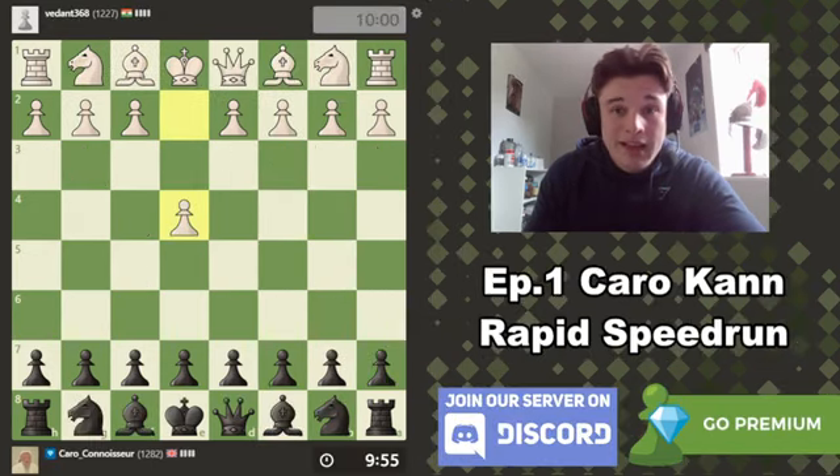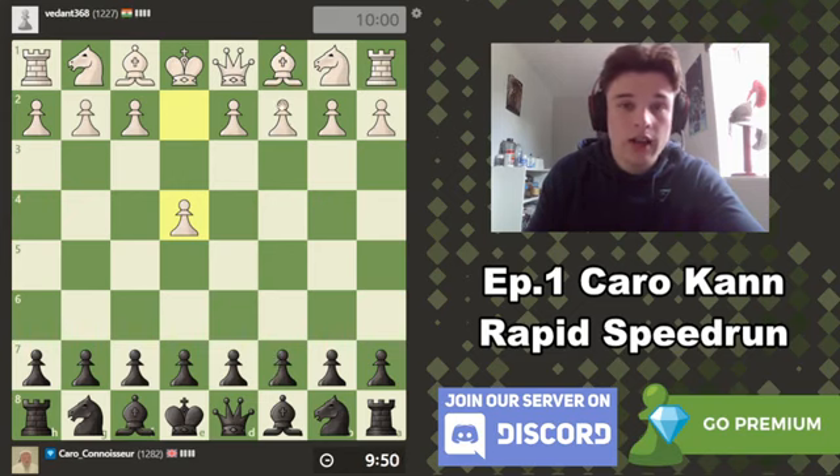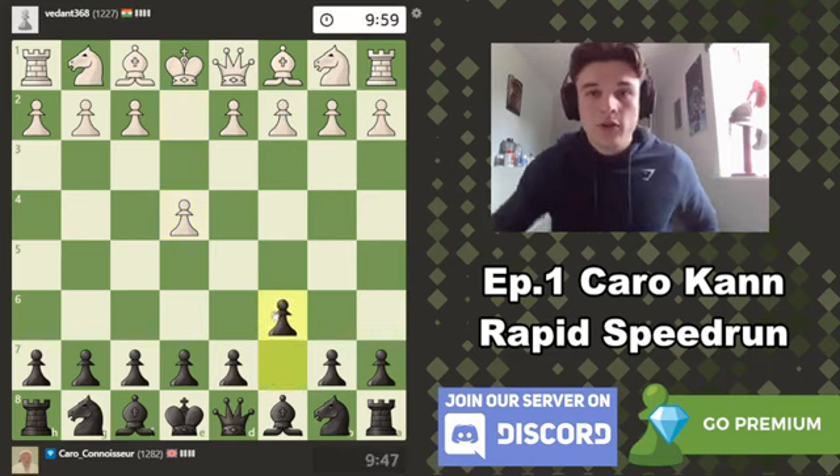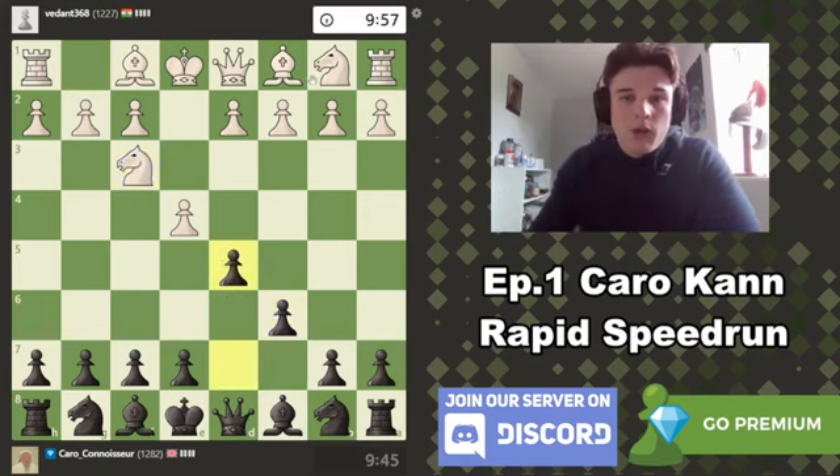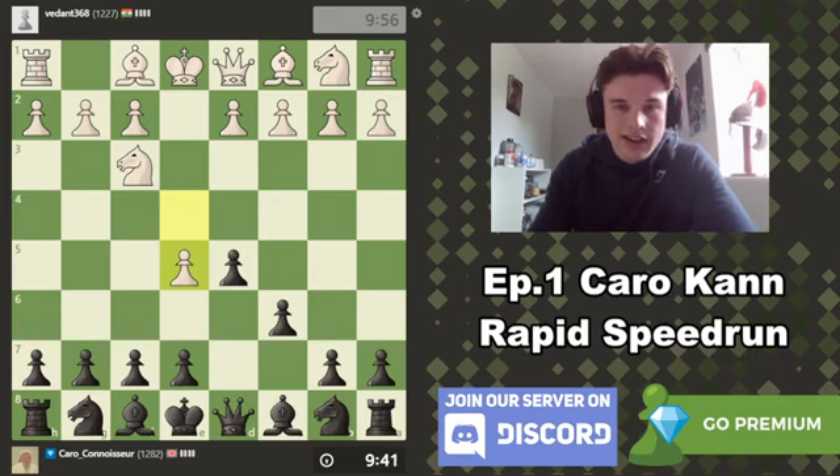Alright, we have the black pieces again — this was not planned. We're going to be doing C3, D4 with White in the future, but yeah we have E4 and we're going into a Karo, a true Karo Khan. Will my opponent play the two knights? No, he pushes E5. So we have a variation of the advanced Karo, and I'm going to go Bishop G4.